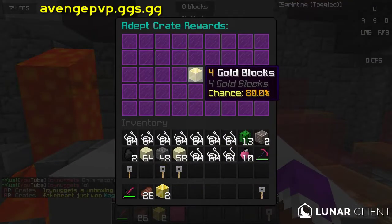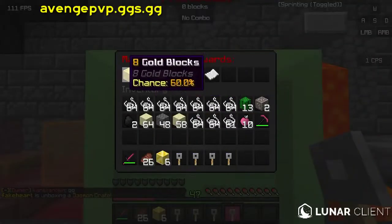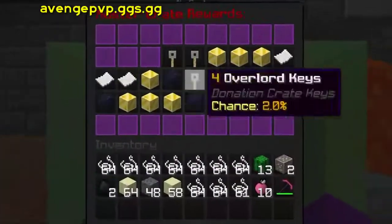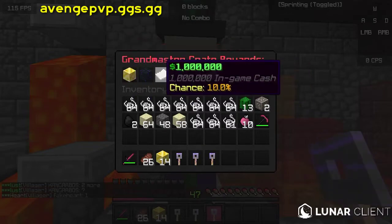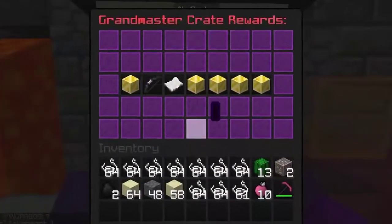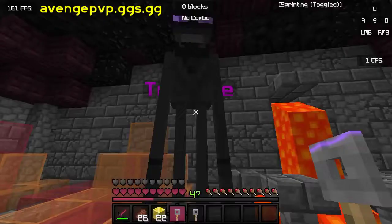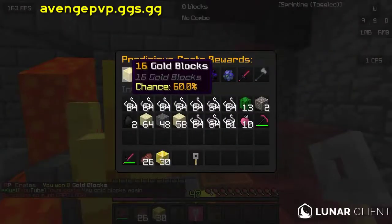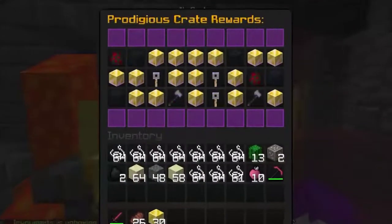Now opening the Master key. First roll: 60% chance item. Then 22% chance for a zombie spawner — not bad at all. Then a spider spawner at 17% chance. Gold blocks again at 20% chance. Last key: one percent chance — that's epic! More gold blocks. Overall I got 46 gold blocks, which means I can craft quite a lot of golden apples.